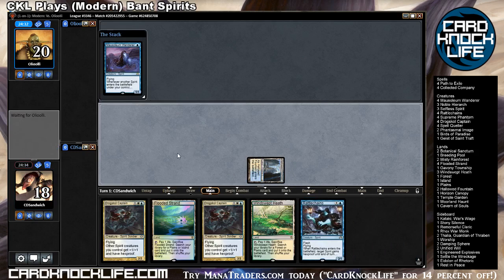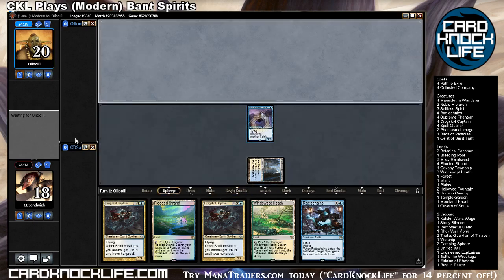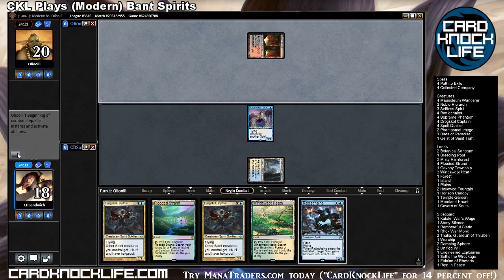Mausoleum Wanderer is incredibly decent against burn too, especially if they're gonna try to point a Searing Blaze at one of your creatures. If they point a Searing Blaze at Mausoleum Wanderer, you can sacrifice it to counter the spell and get him out of the way of the blaze in the first place — or Searing Blood. Black and red — a lot of possibilities for black and red.